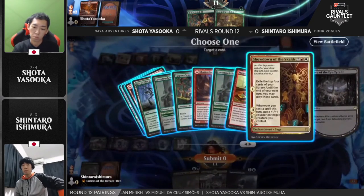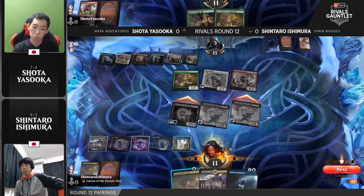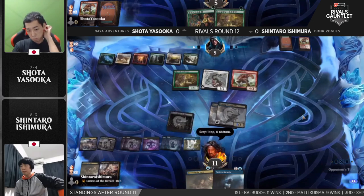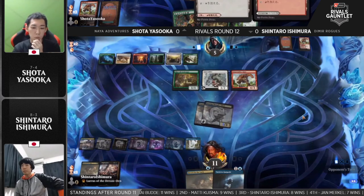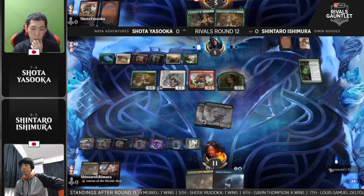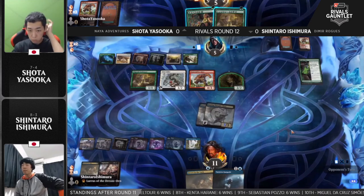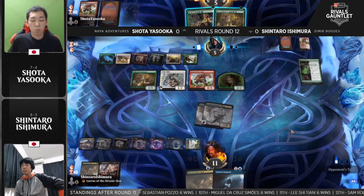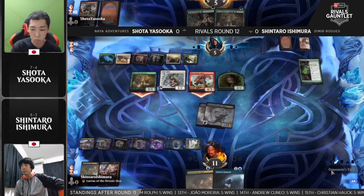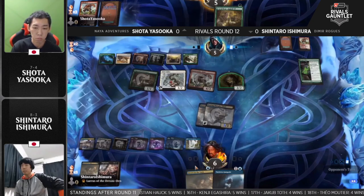Advantage Shintaro for sure, trying to accomplish the block here into the top eight for Shota Yasuoka. Ishimura is certainly on the way to dream crushing. Will he play the Gargoyle? Keeps the Crippling Fear on top — wow. The hits keep coming for Ishimura: Ranger Class off the top for Yasuoka, a spicy one-of in his deck. He'll play it, make a wolf, and maybe even level it up to start powering up his creatures. But at this stage he's falling a long way behind. This is game over — Drown the Lock for Giant Killer, there's no way Shota can put enough pressure on to threaten lethal.